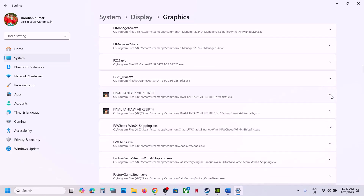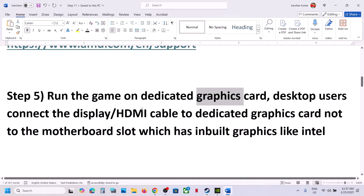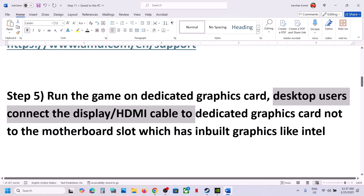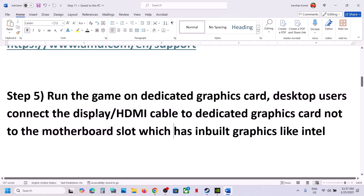Select High Performance for both entries. Also, desktop users make sure you connect the display cable or HDMI cable to the dedicated graphics card slot, not to the motherboard slot which has the integrated Intel graphics. Connect the cable to the dedicated graphics card and then launch the game.